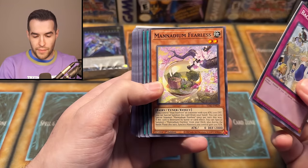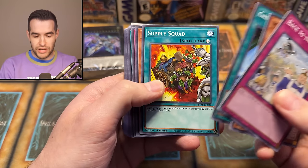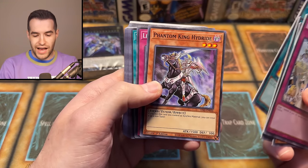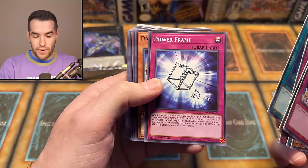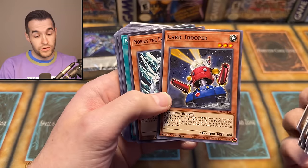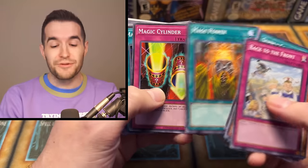Rampaging Smash Tank Rhino Saber — I don't even know where that card's from. Coral Dragon, I think, is a pretty good card, and Stygian Sergeants. There are all our ultras — four ultras. Then you get a deck worth of cards. Manadium Fearless — these cards are freezing right now. Galaxy Cyclone. Supply Squad. It looks like they didn't get warped, which is good. Phantom King Hydride. Liberty At Last. White Elephant's Gift. Power Frame. Doc Resonator. Quillbolt Hedgehog. Card Trooper — that's a good card.